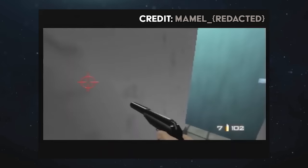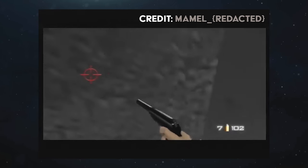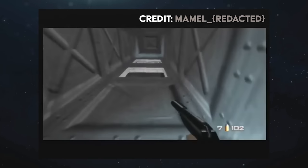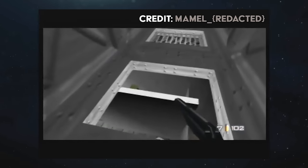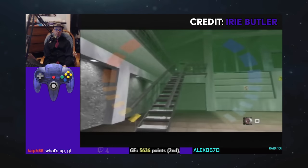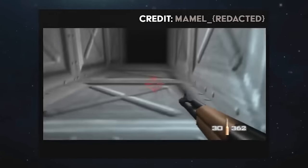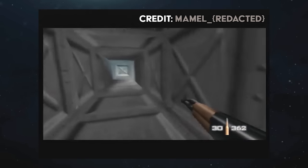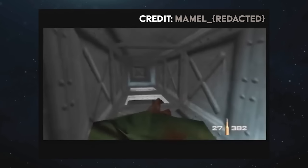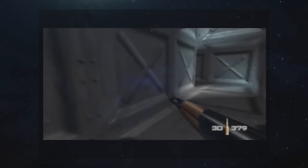Here's a cute little clip from Mam-El. It's pretty well known that you can get back into the vents at the start of Facility. However, did you know guards can chase you up there too? The infinitely spawning guards from after the Ourumov encounter will actively seek your position no matter where you are on the level, so if you manage to get back up into the vents, they might just chase you up there too.